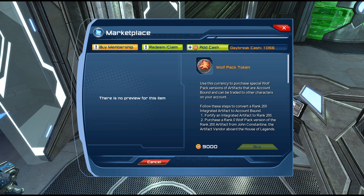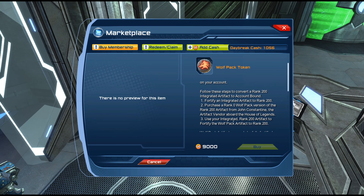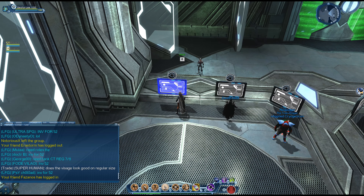Fortify an integrated artifact to rank 200 and purchase a rank zero wolf pack version from John Constantine. Then use that integrated rank 200 artifact to fortify the wolf pack artifact to 200.